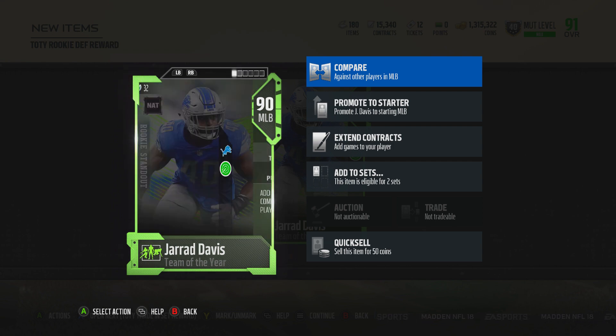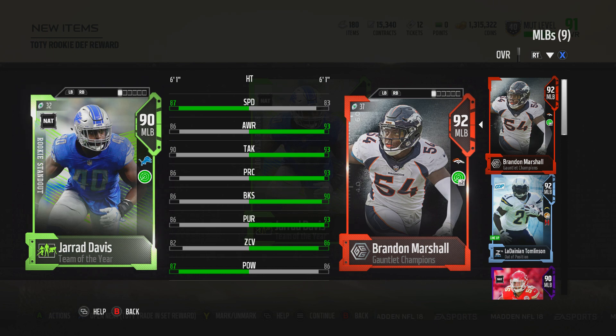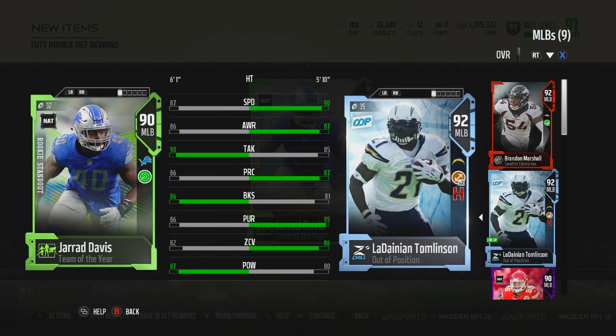I'm super lucky I got this one because there's some like 86's and stuff. Let's compare him to Ladanian. He's got pretty good tackle and decent zone coverage. I see this more as like a budget card, but he does have really good speed, so if you don't have much in terms of coins you can buy this guy and he can be pretty good for you.